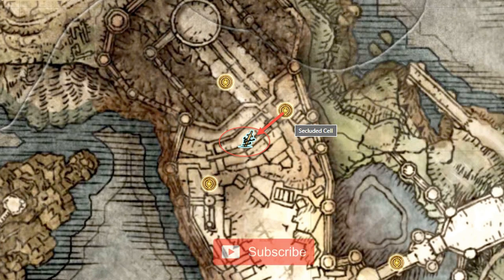The Stormcaller Ash of War can be found at Stormveil Castle. It is dropped by a teardrop scarab in the northern section of the castle, past the courtyard, and just before the Secluded Cell Site of Grace.